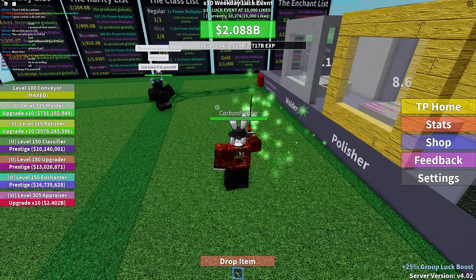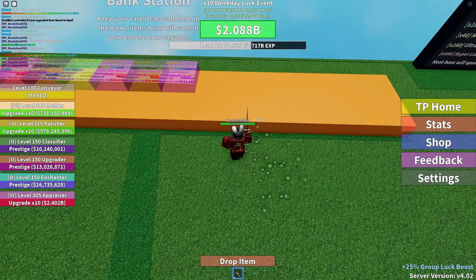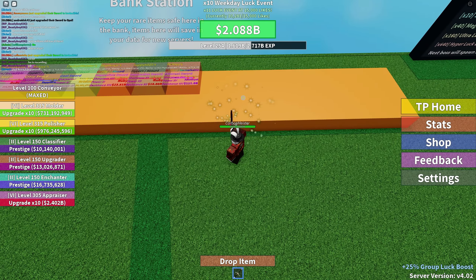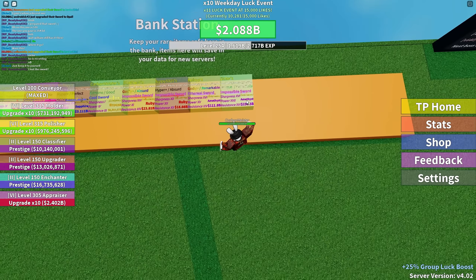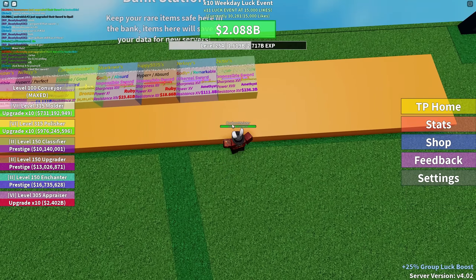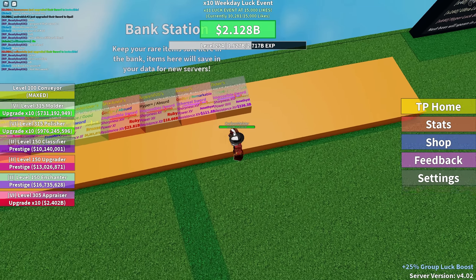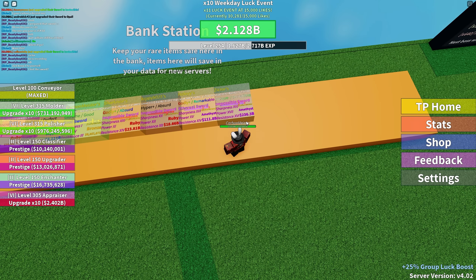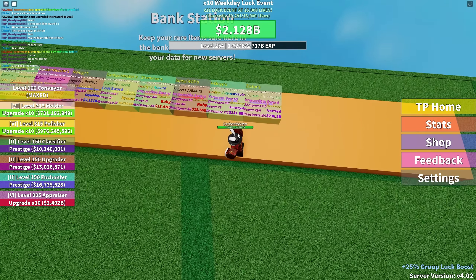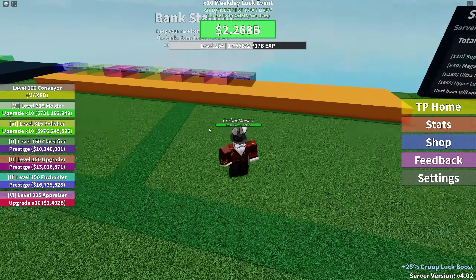Wait — he just gave me something! Zictor just gave me a sword. Let me drop it into my storage and see what this is. Oh — it's an amethyst unique incredible impossible sword with some really good enchants, level 478, worth 236 billion. Jeez. I really wasn't expecting that.